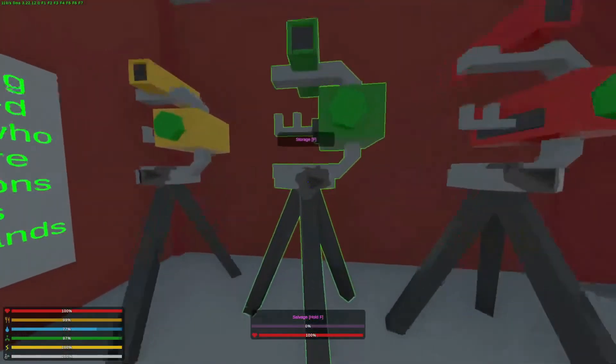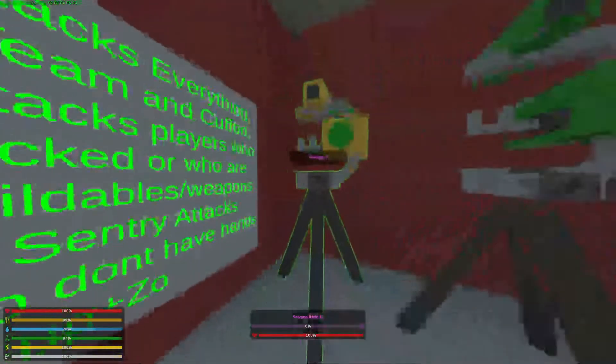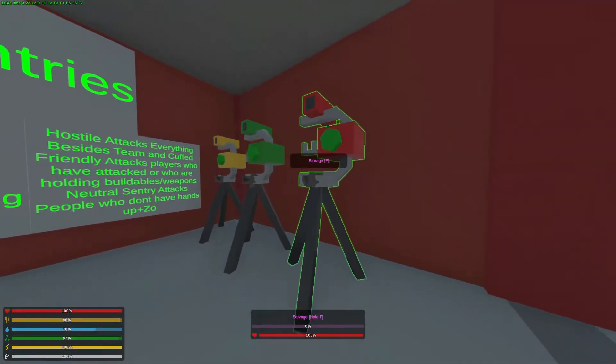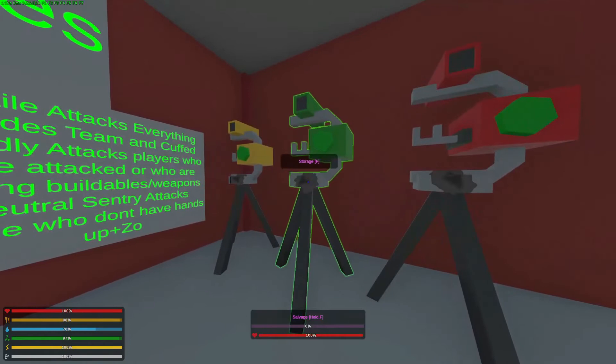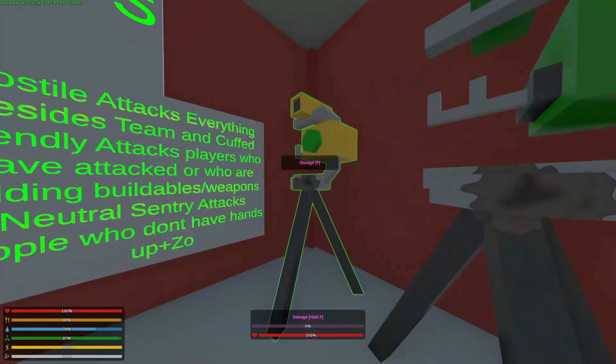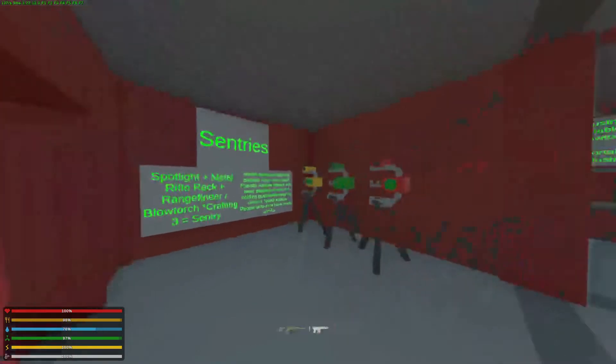This is the hostile sentry, this is the friendly sentry, and this is the neutral sentry. The hostile sentry attacks everything besides teammates and cuffed players. The friendly sentry attacks people who have building items equipped, or guns or weapons equipped. The neutral sentry attacks people who don't have their hands up, plus zombies who are hostile.